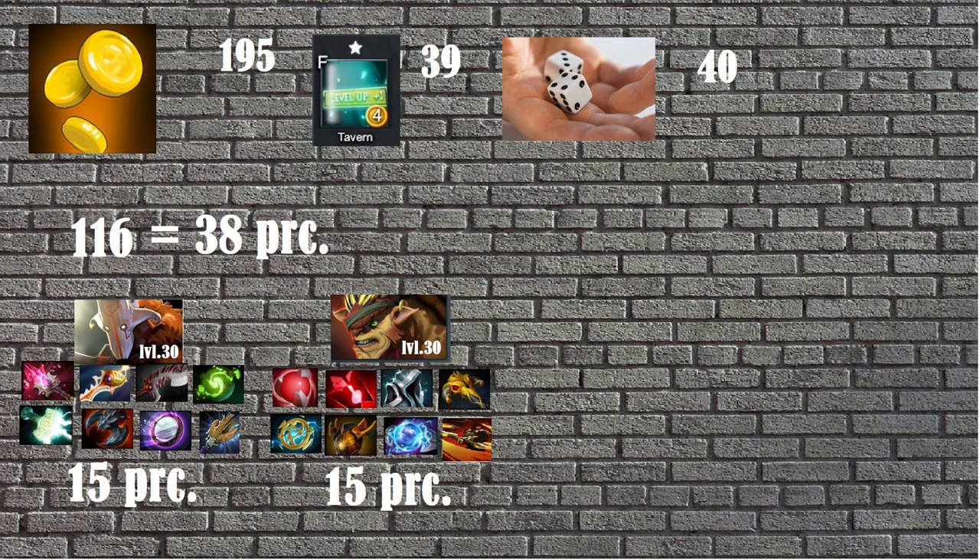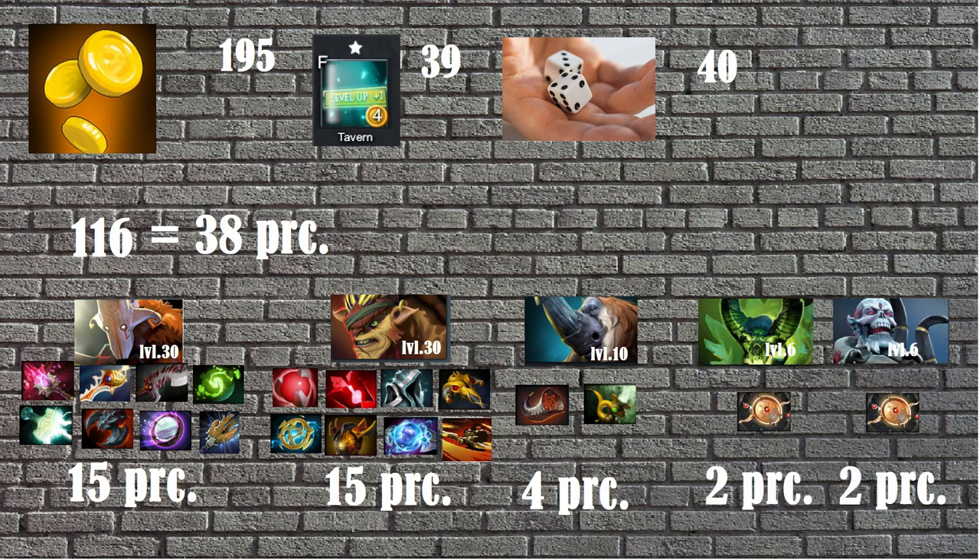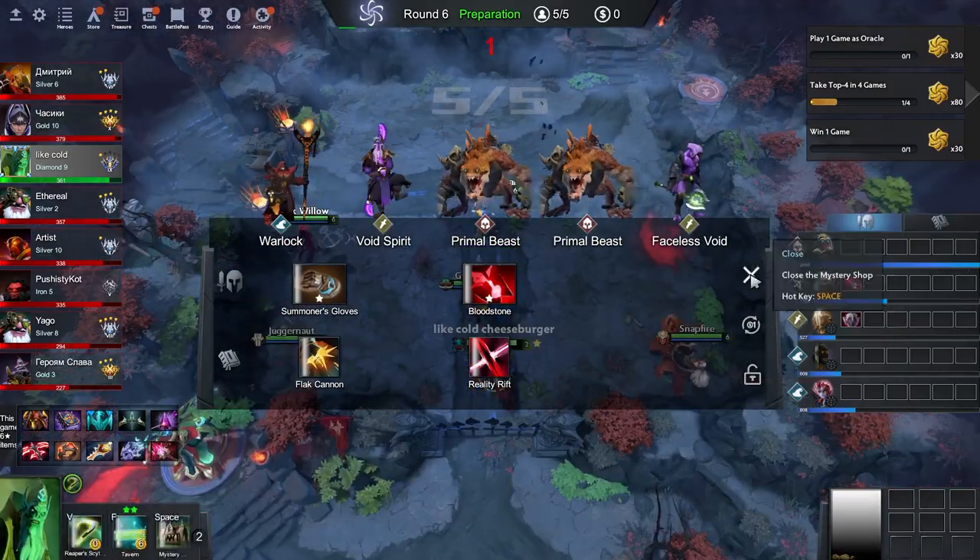You could have one semi core at level 10 with 2 items, and two level 6 supports with discs. Why do we need these numbers? To understand that one full core costs you 40% of all your income, and spending money on levels for supports is impractical.